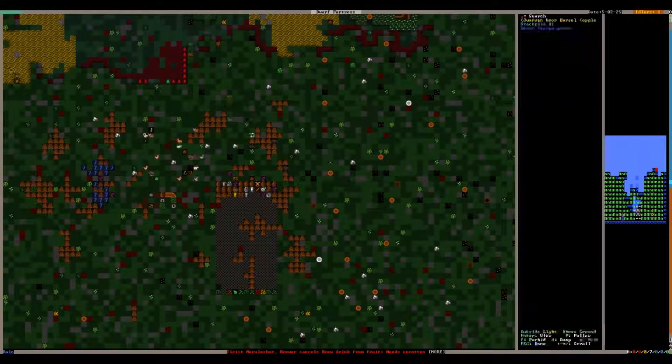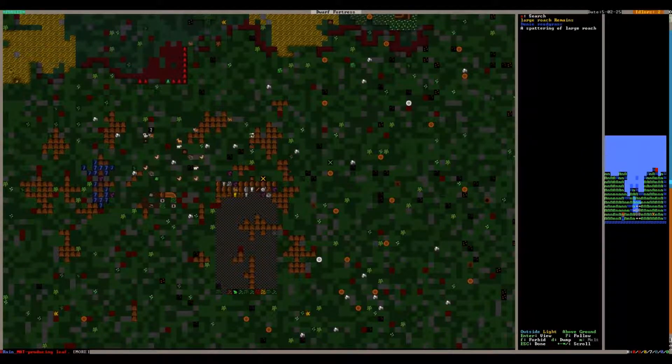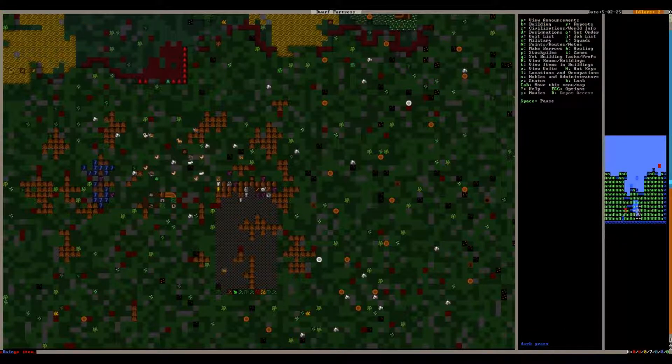We'll go back up the ramp to see what our dwarves are doing: one is digging, one has no job, one is drinking, one is gathering plants, one is drinking with no job, and the diagnostician is now preparing all the raw fish they caught. This purple stuff here is from our cats — large roach remains, rat remains, hamster remains, lizard remains.